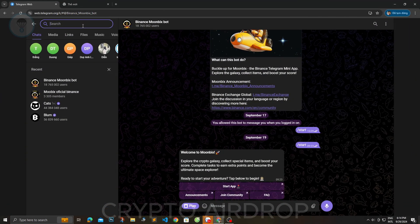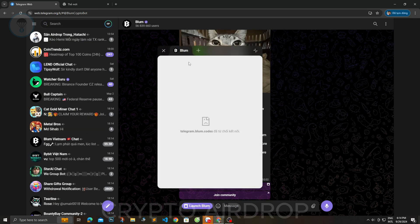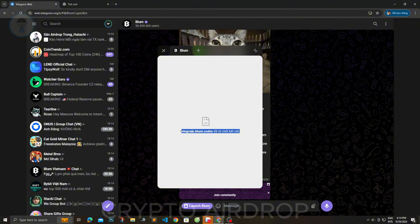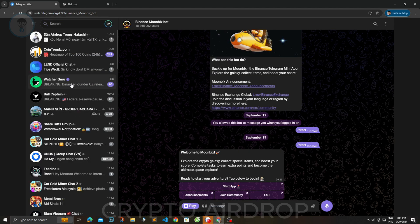We'll start with Blum. Unfortunately, it doesn't support computer system. Next, let's check out a hot game from Binance recently — Moonbix, which is the one I want to mention. Unfortunately, it doesn't support computer system either.